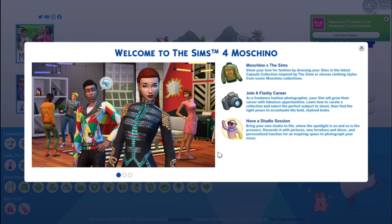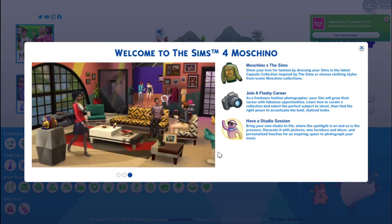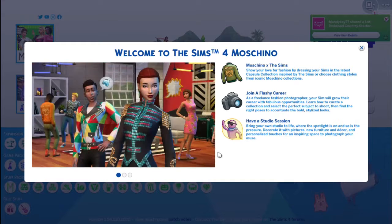Hello everyone and welcome to the channel. I just wanted to show you guys the new Moschino Stuff Pack. Now I'm not sure if I'm saying it right because I've heard people call it even Mosquito, which there's no 'tease' in that. So anyway, this is the new stuff pack — Moschino x The Sims. Show your love for fashion by dressing your sim in the latest capsule collection inspired by the dreams, or choose clothing styles from iconic Moschino collections.